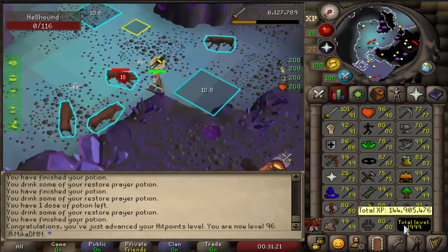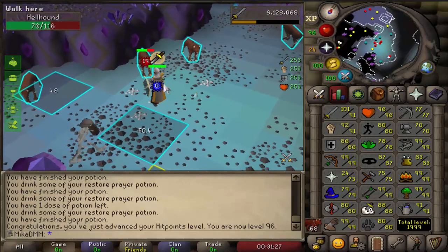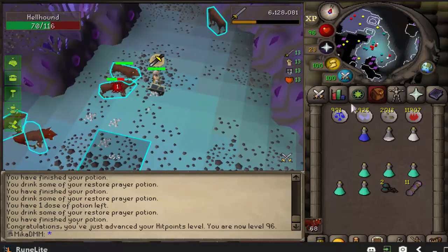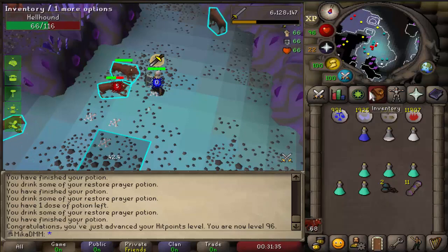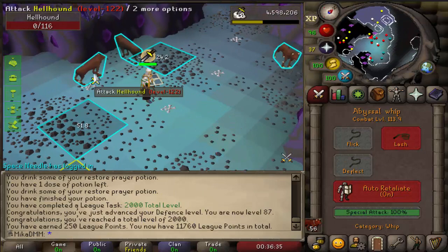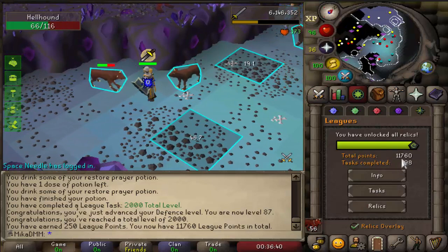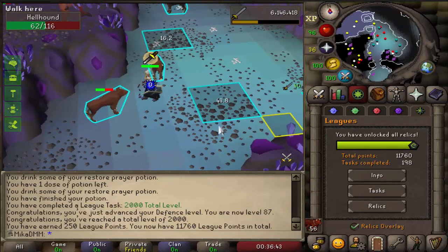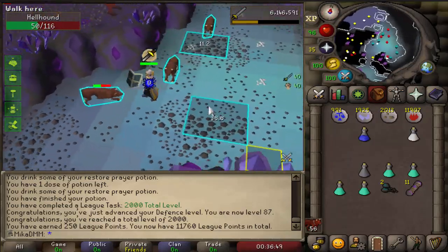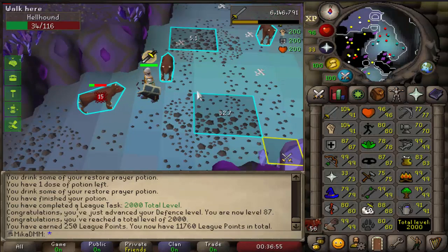I don't know if you guys noticed, but I am getting pretty sick, so I'm really trying my hardest here to commentate, but my throat is absolutely killing me. However, let's finish off this 2,000 total. And there it is — 87 defense coming in and with that, 2,000 total on the leagues, and that is a 250-point task, pushing us up to 11,760 total points. Today has been quite an interesting day. Playing the game while being sick is not the easiest, but I still enjoyed it, still had a lot of fun and I hope you guys enjoyed it too.